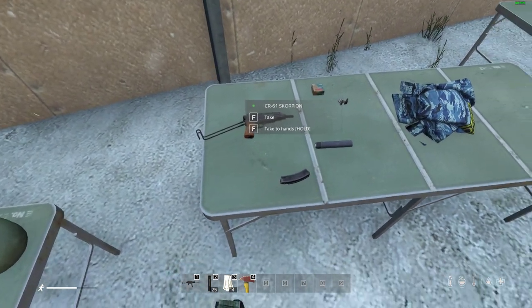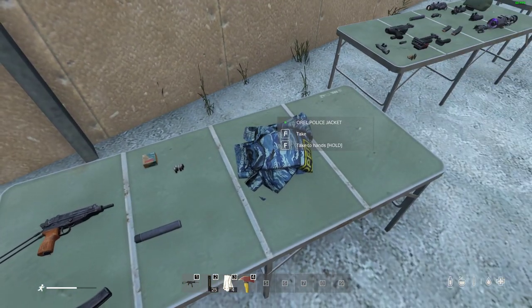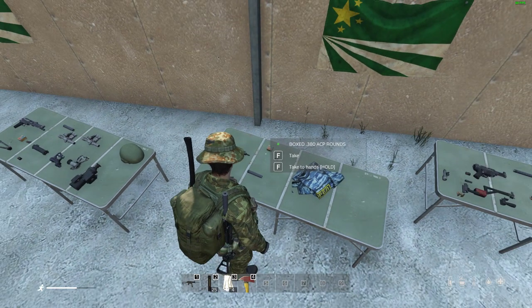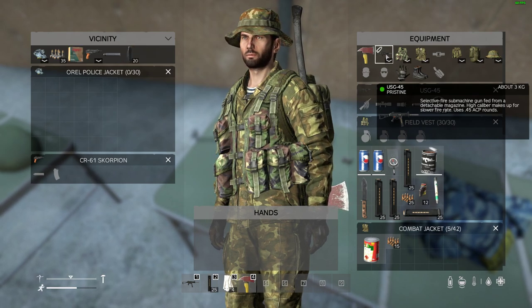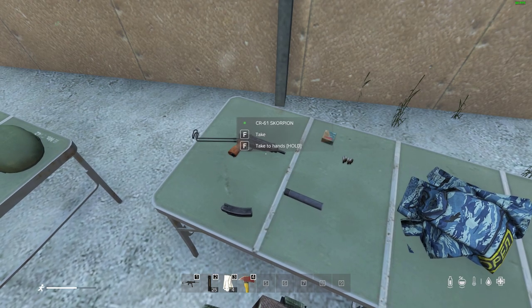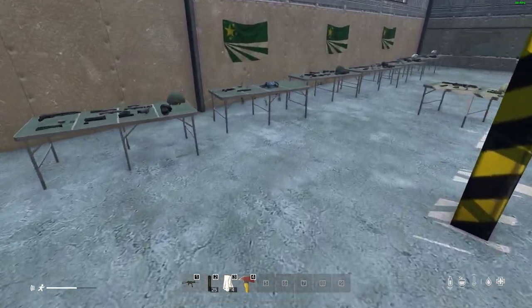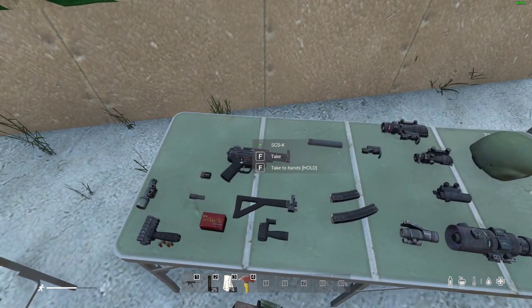The CR-61 Scorpion has a 20-round mag, takes the pistol suppressor, and runs off .380 boxed or loose. You'll find this in police stations and guard houses. Weapons in DayZ also spawn in different conditions — check by hovering your mouse over the weapon. As weapons become worn or damaged, use a gun cleaning kit to restore them. Damaged guns have a higher chance of jamming, which you'll then need to clear.